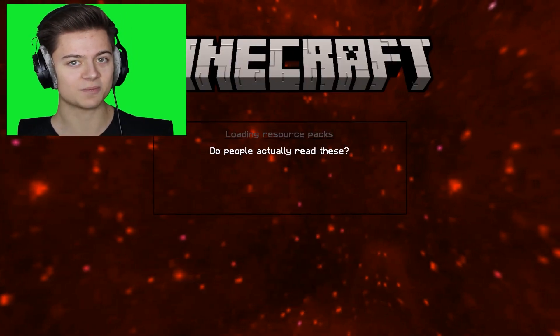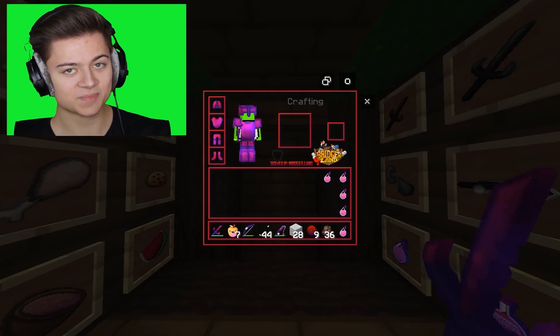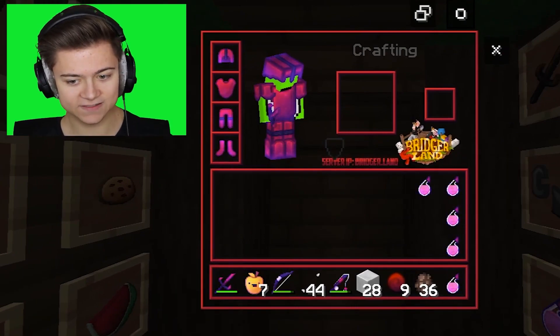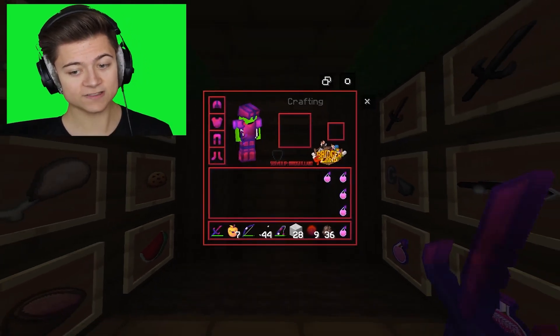Let's go ahead and press play and drop into the actual map. Alright bros, this is what it looks like in-game — it looks pretty insane. This is the inventory right over here. We actually have this thing that says Bridgerland over there — I guess it's like a server if you want to go take a look at it. Not sponsored, but it honestly sounds pretty cool.